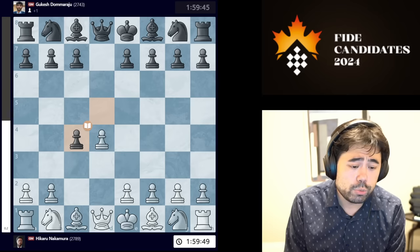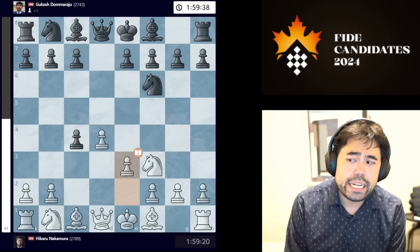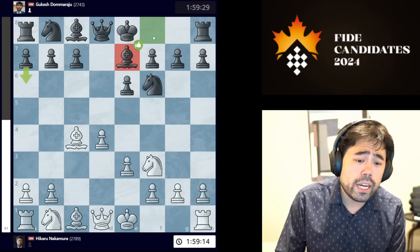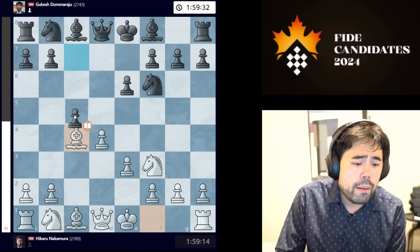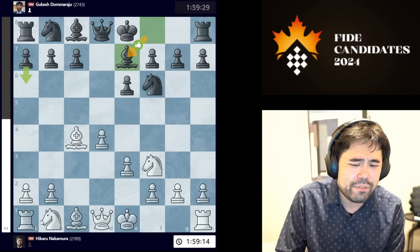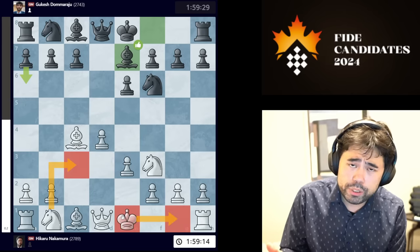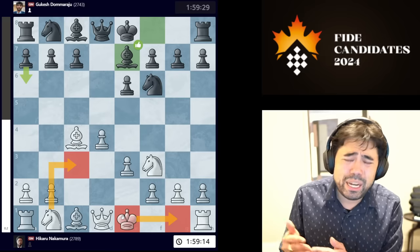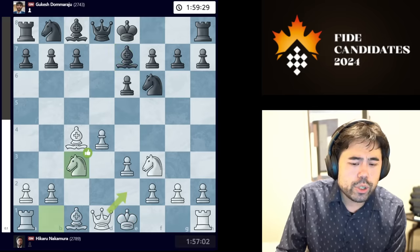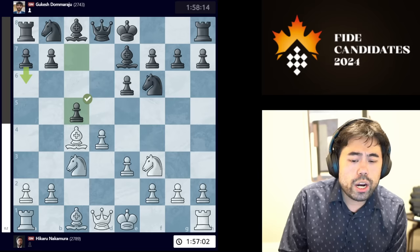The reason I played d4 on move one is that this Candidates Tournament has featured e4 in a lot of games — many surprises in the Spanish Opening with e4 e5 knight f3 knight c6, also in the Sicilians. I felt that Gukesh, having seen me play e4 in all my other six games with white, would be very well prepared. In a must-win situation you simply want to get a game, not be in preparation, which is why I chose d4. Gukesh plays d5, I go c4, he plays d takes c4 — the classic Queen's Gambit Accepted. We get knight f3, knight f6, and I play e3, e6 takes, and he plays bishop to e7.